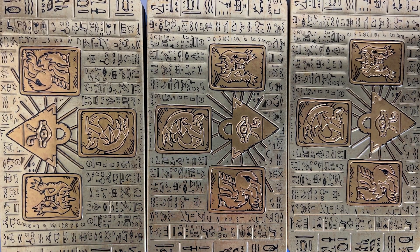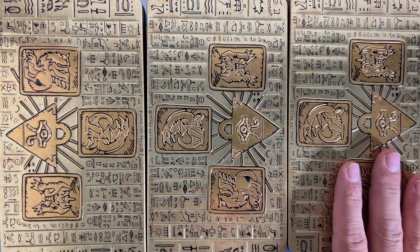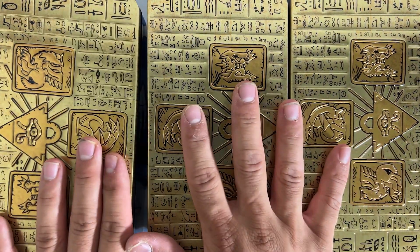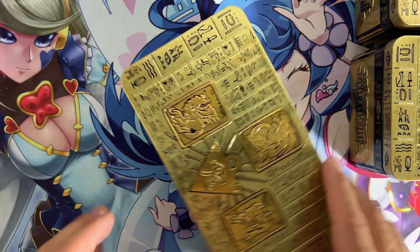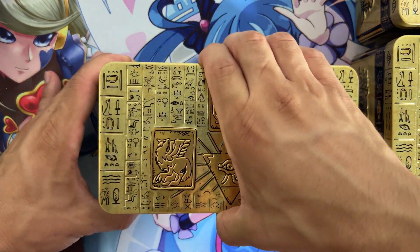As you requested in the last video, we have three boxes just without the wrap and we're going to open them one by one in order to see the exact pull rates out of the tin. So we're starting with the first tin.